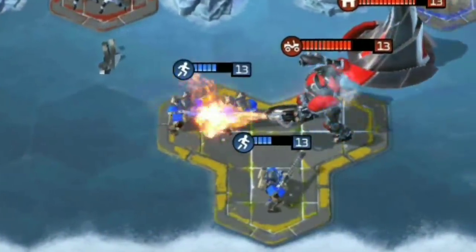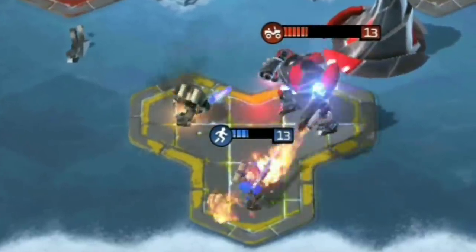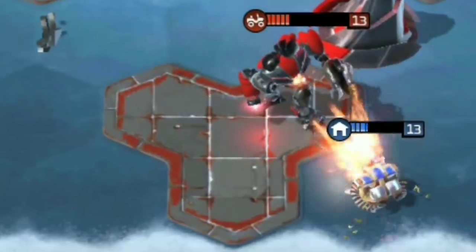The best way to beat an Avatar is to never let your opponent field it. If you keep pressure on both the launch pads and their Harvester, your opponent will be forced into spending their Tiberium.